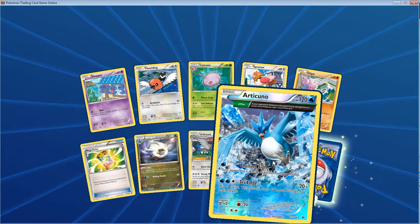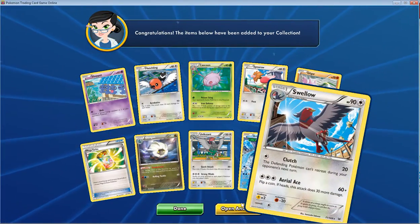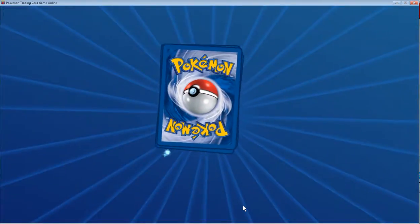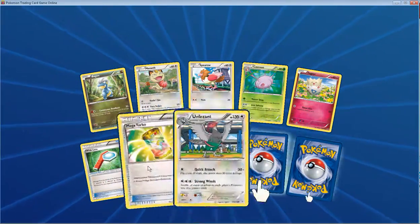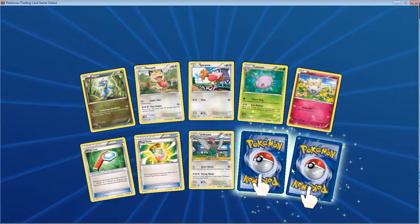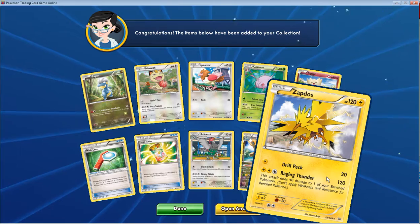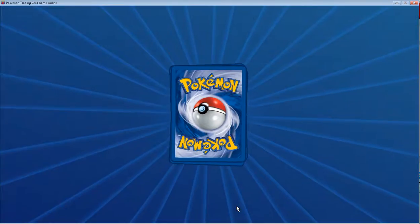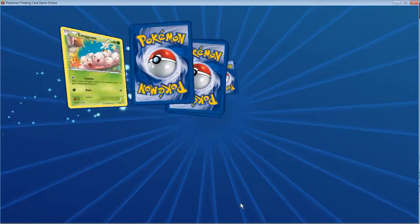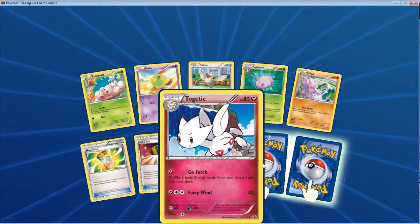Is that a Super Articuno? I think it's a Super Articuno! And another Swellow. Starting to get tired of seeing all these flying Pokémon. But I'm not getting tired of seeing this guy — Mega Turbo was really nice. Another Max Elixir Dragon Eye, and a Zapdos.